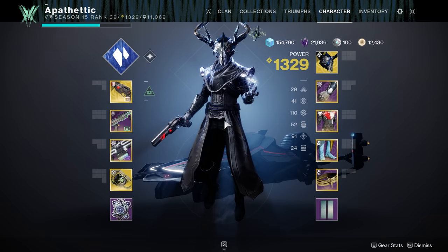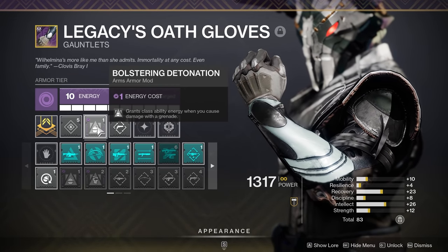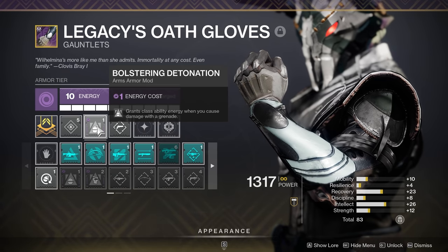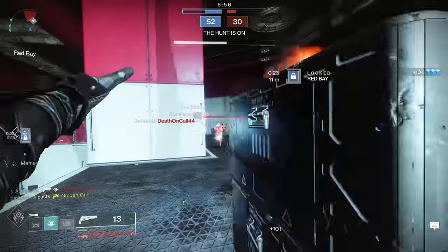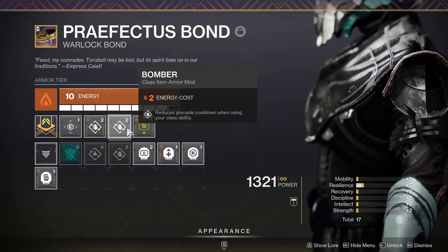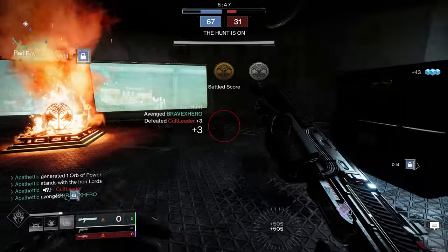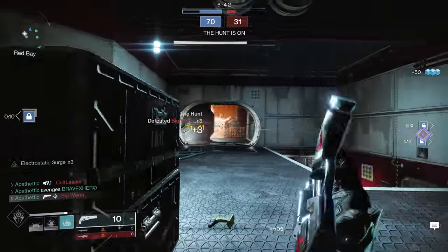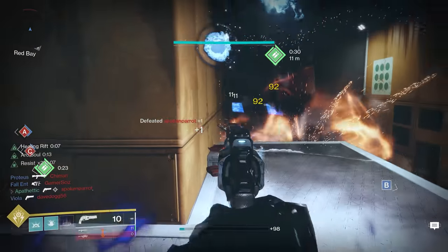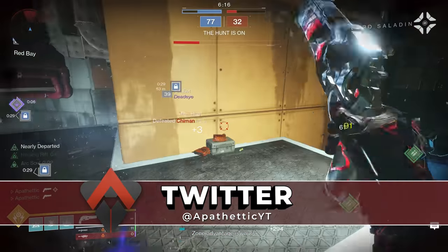For your mods, I highly recommend Bolstering Detonation — it grants class ability energy when you cause damage with a grenade. Since a lot of what we're doing with Shadebinder gets our grenade energy back quickly, we'll be constantly throwing grenades, and getting those freezes or doing damage will also get class ability energy back even faster. I also recommend running double Bomber, which reduces grenade cooldown when using your class ability. Essentially, you're popping tons of Rifts with this subclass, constantly getting your grenade back, doing damage with that grenade, constantly proccing Bolstering Detonation, creating a really nice synergy that makes you an absolute juggernaut.